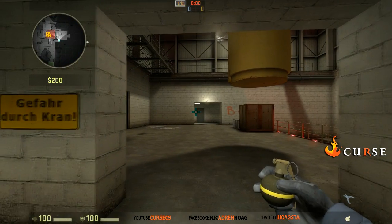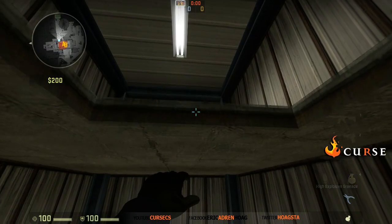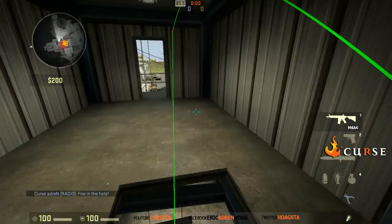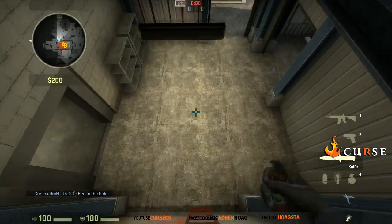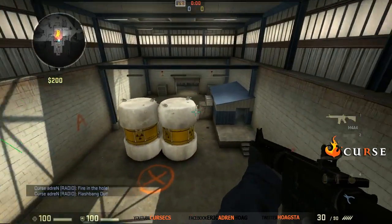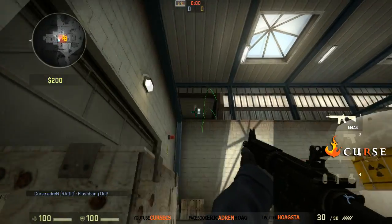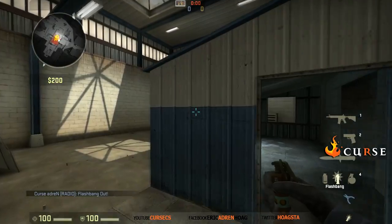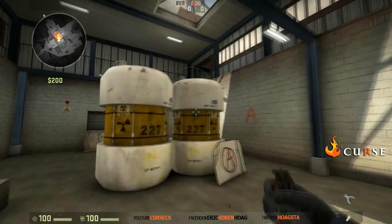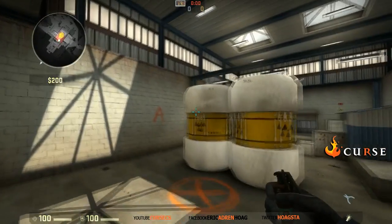Have the best grenades ready for whatever the situation might be. If you come up heaven, you can do a pop flash before you go up, or if you want to be really Rambo about it, you can come up here, throw it, come up with it — and if they're right here they're usually going to turn around or duck and you're already flying up. So run around the map, get your angles down, get your grenades down, prepare yourself — hope you guys enjoyed, later.